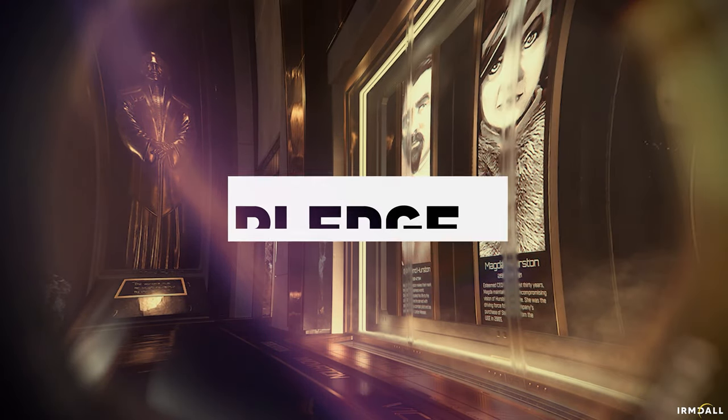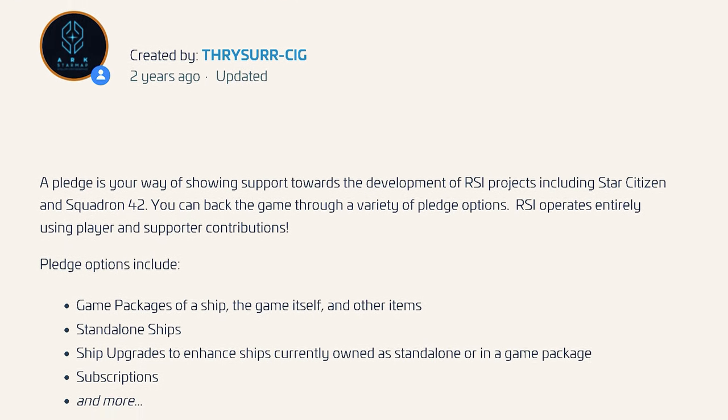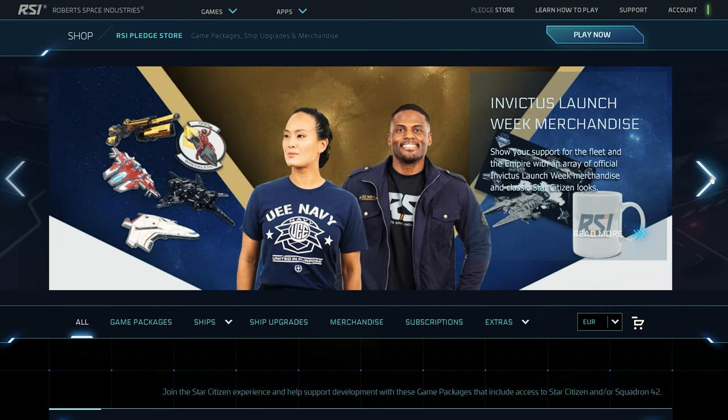But what is a pledge anyway? With our pledge, we support further development, and in return we receive a promise which can be represented in various ships, packages, or items that we receive in return for our support. We do not directly buy an item or ship, but support the development and receive items in return.